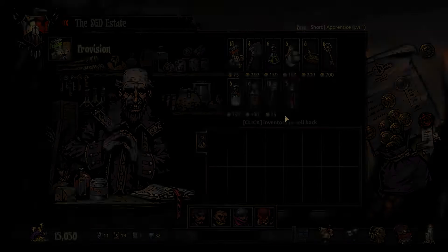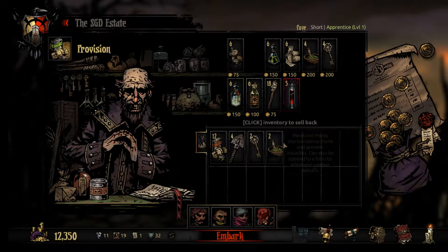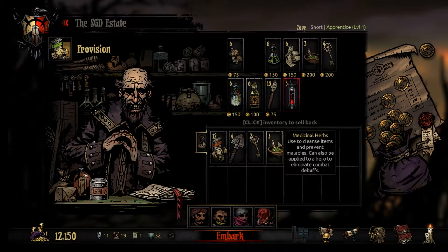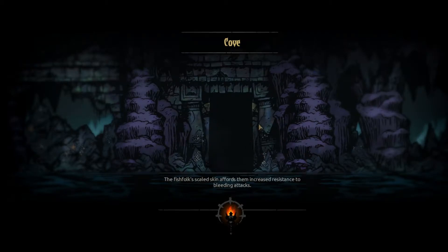Alright, let's finally get started - let's have ourselves a good run. We're gonna take 12 food. It's the Cove so we take 4 shovels to open the chests. We're gonna take 3 of these for looting curios and stuff like that. We're only gonna take 4 torches because I feel like a badass today. We're gonna take 1 of those for a curio and 1 of those for a possible curio - probably won't find that one though.